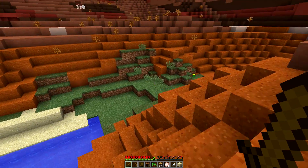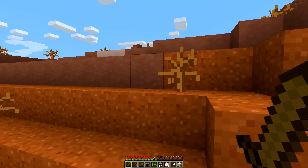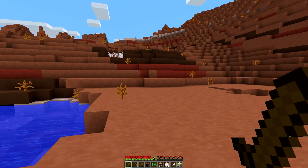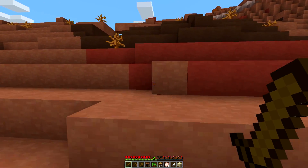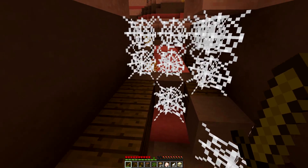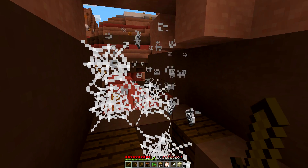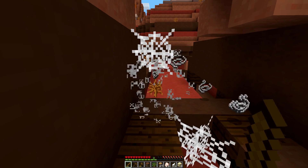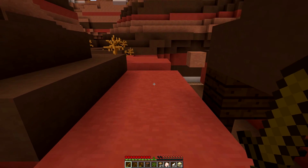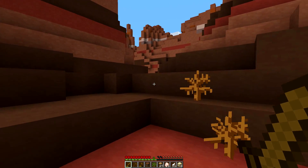Cobwebs — I thought it stuck out like a bit of a sore thumb up over there. Cobwebs on the outside. I'm gonna say this can only mean an abandoned mineshaft, right? Looks like it — kind of an exposed one. It's kind of cool.